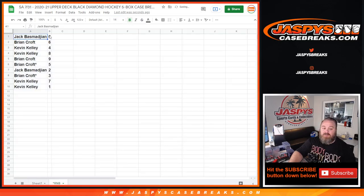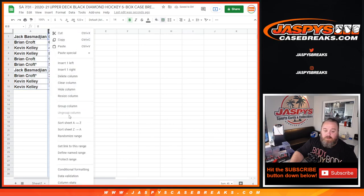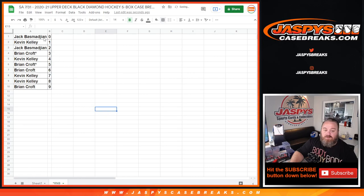So Jack with 0, Brian Croft with 6, Kevin Kelly 4 and 8, Brian Croft 9 and 5, Jack Vesmajian 2, Brian Croft 3, Kevin Kelly 1 and 7. Those are the spots. Jack Vesmajian with the 0 spot would get any and all redemptions for all the teams in the random number block, even 1 of 1 redemptions, while Kevin Kelly would get any in-person live 1 of 1s for those teams as well.